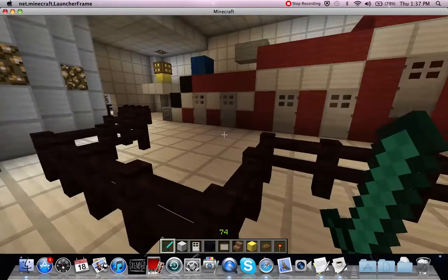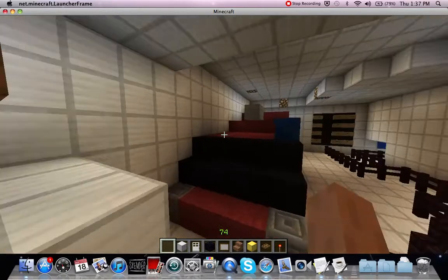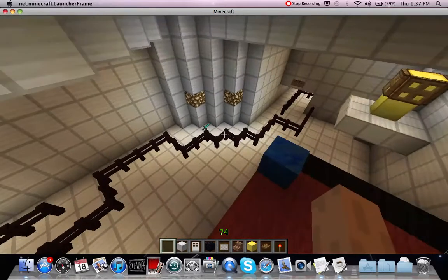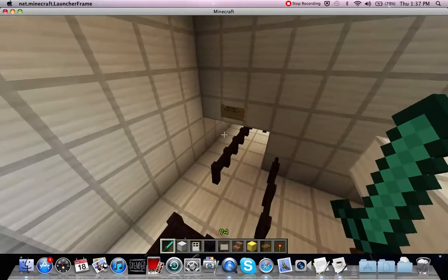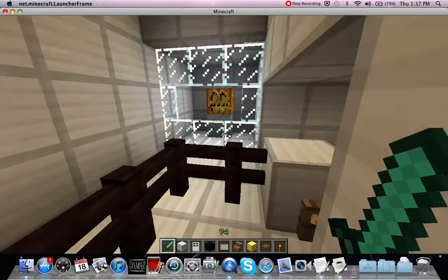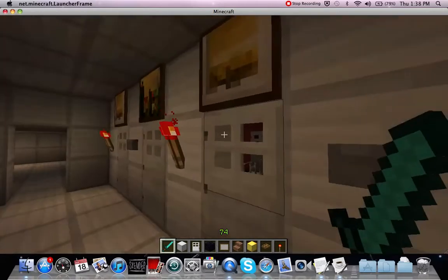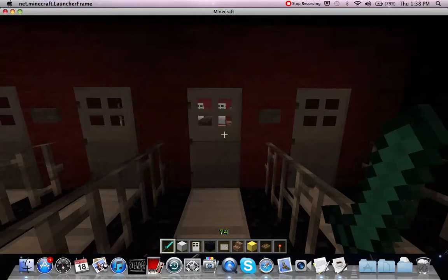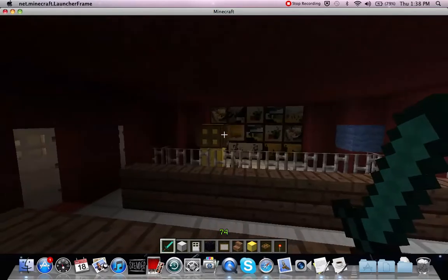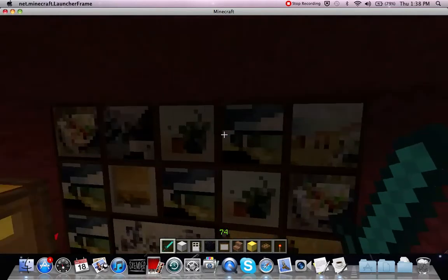Right here is the Star Tours entrance, and there's a C-3PO. Here's the lines again — normal and fast pass. Here's where you wait and then watch the safety video. Just push this button and you can go inside. There are iron bars and black around you, and the Star Tour ride is right here — just go in there. If you've ever been on the ride, this is the screen in the corner and that's the screen in the front, and there's C-3PO.